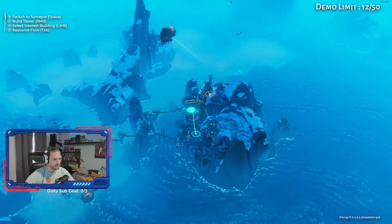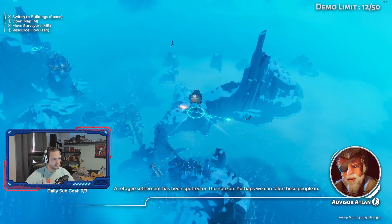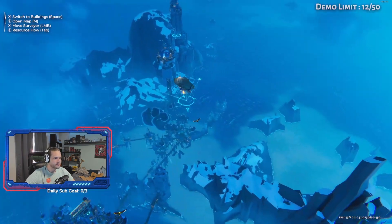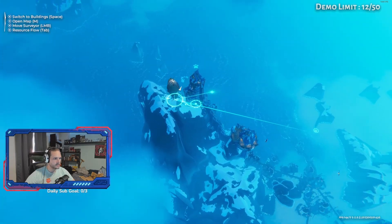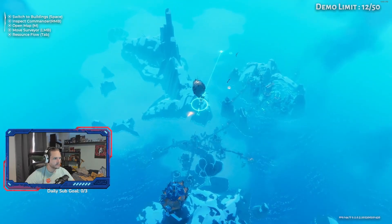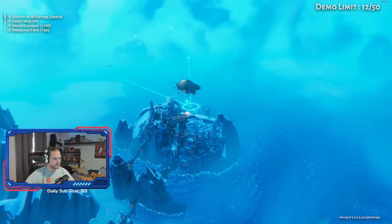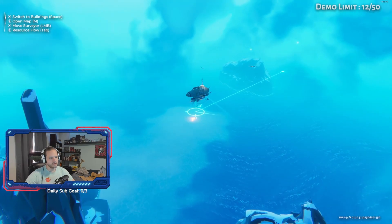So far this makes sense. A refugee settlement has been spotted on the horizon — perhaps we can take these people in. I think we go this way. Yeah, it definitely needs work on the controls. If I'm clicking right here, it takes me multiple clicks to get over there.